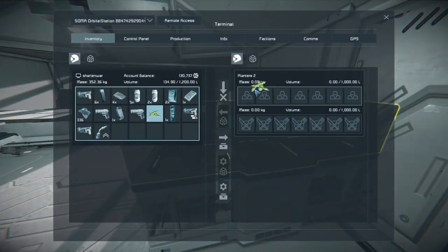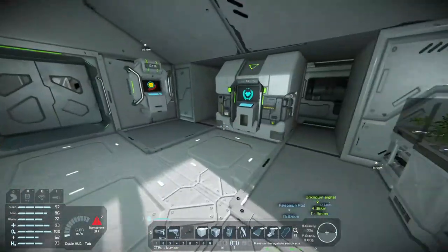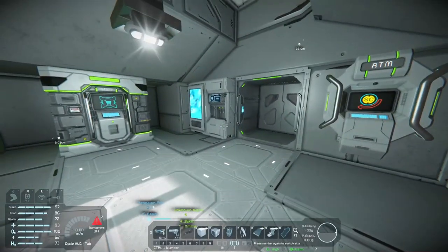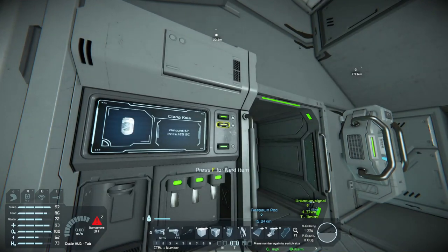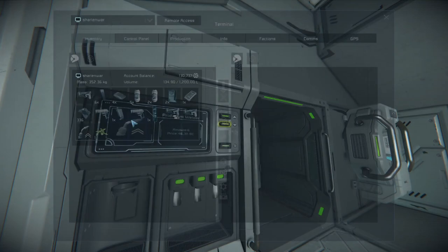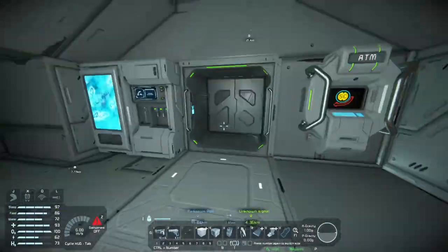I think we can grow stuff in here - if we put our seeds in here then this would grow. We can experiment with that. There are also contracts - another interesting thing to do. My hydrogen is limited so I think I want to check out. I have enough food and drinks to last a little while so I'm not too worried about that.